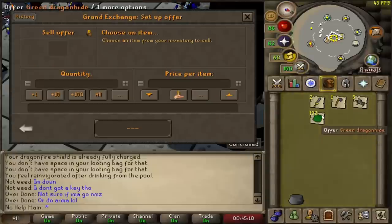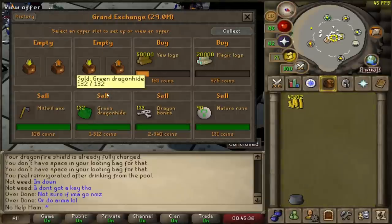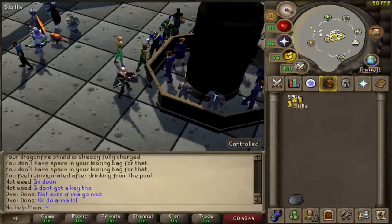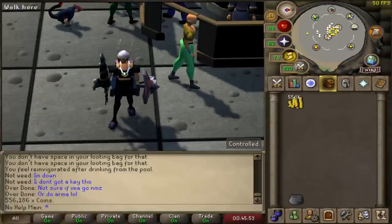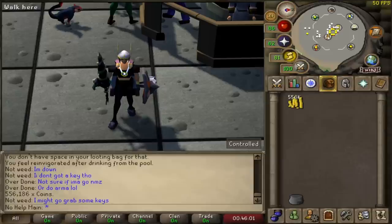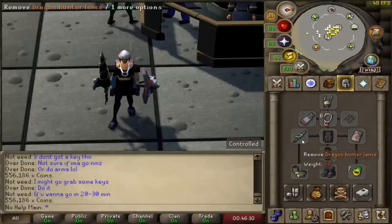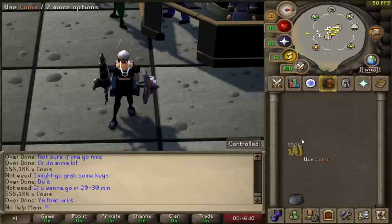Being a very low level money-making method that you can do on any mid-level account with basically no supplies, I feel like this is a really good method to collect some basic money or if you're on an alt account. We made 556k GP in one hour killing green dragons. The counter says 700k but we did die, which cost roughly 100k or a little more because of the gear. Even without a dragon hunter lance it's still an honest solid method and you gain a decent amount of combat experience.